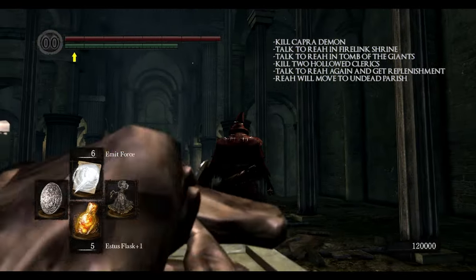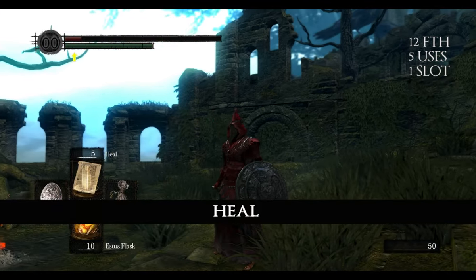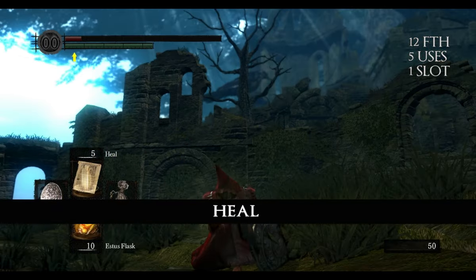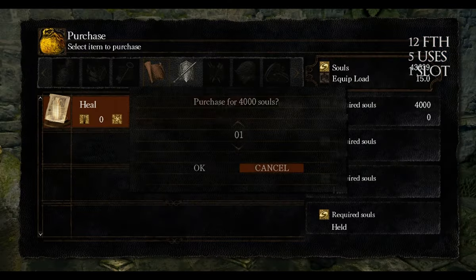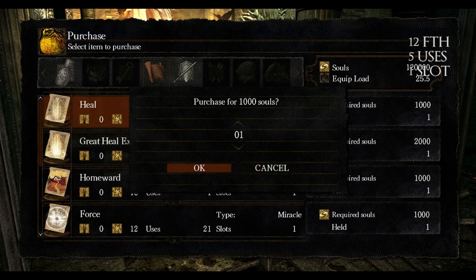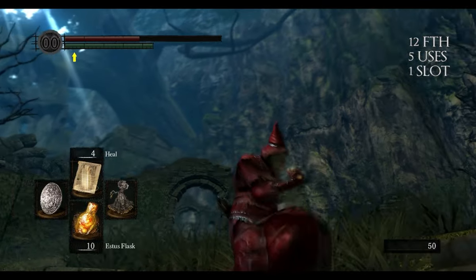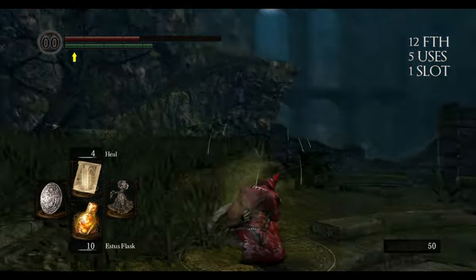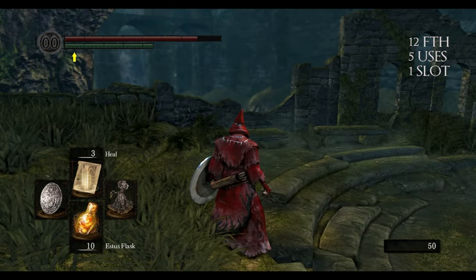And now we can finally get to miracles. The first miracle is called Heal. It's a very basic spell — every cleric starts with this from the beginning of the game. You can also buy it from Petrus for 4,000 souls, from Rhea for 1,000 souls, and from Patches for 5,000 souls. It heals a small amount of HP and the amount healed is scaled with your faith. This spell will also work on your allies.